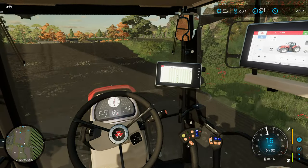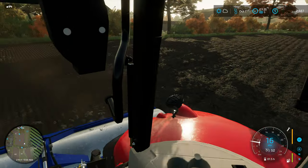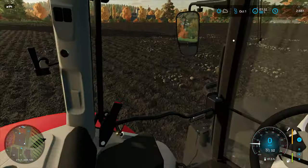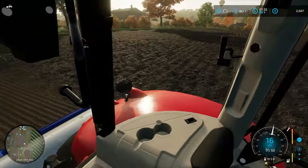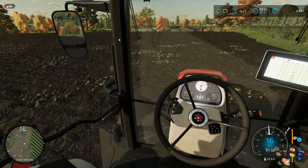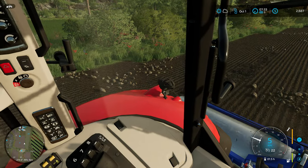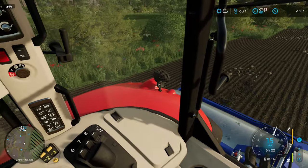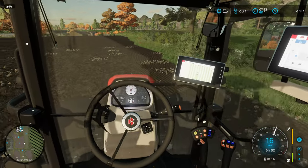Let's do one more pass and see what happens. I'll look out the window and see if any of them are disappearing. It doesn't look like any of them are going away at all. So either these are all too big, or we just have an issue where this roller is not pushing the stones back down into the dirt.